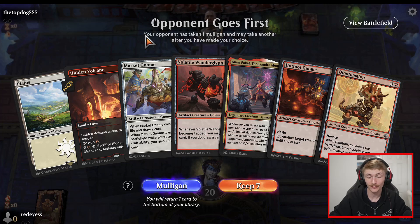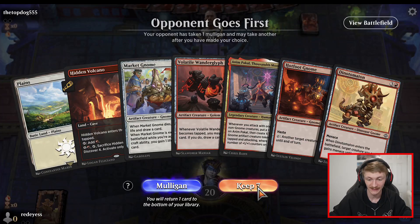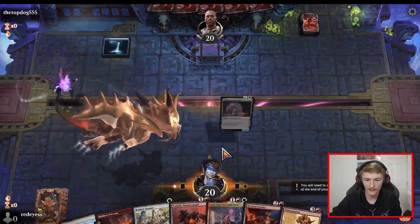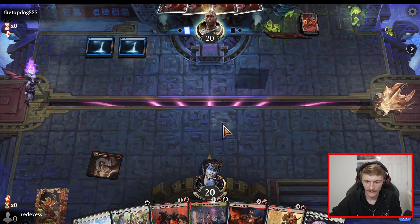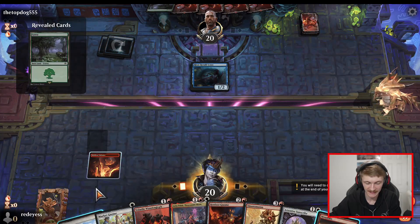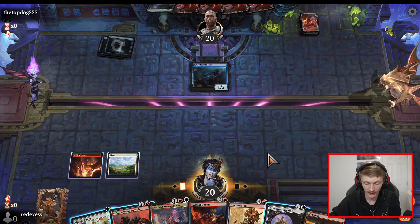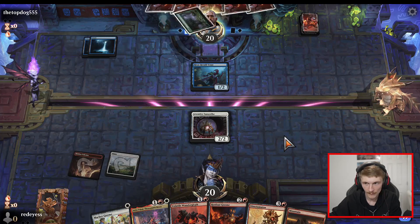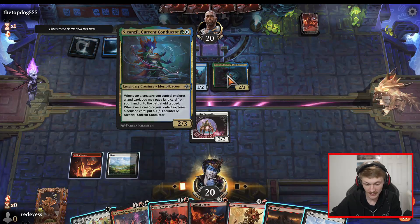Final match of the day and I promise we are ending this one on a high note. We've got Anim Pakal and two lands — I think this is completely keepable especially since we are on the draw. Give us a land please. Yes sir, that's what you like to see. The fact he has a one-two instead of a two-three is very pivotal here. I think we'd actually have rather had Attentive Sunscribe over Wonder Glyph. I've literally never seen anyone play this card before — this card is kind of good if you play it on turn two. He played it on turn three so not as good, but this is still a decent card.